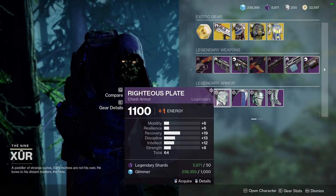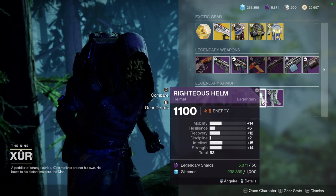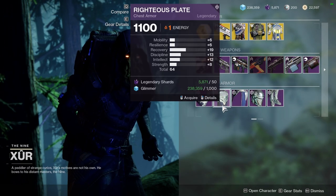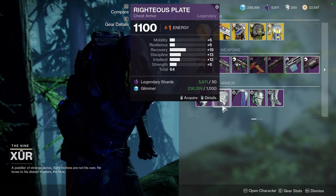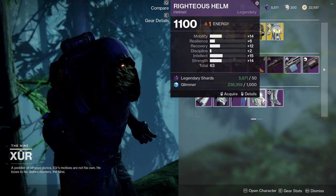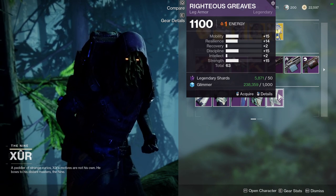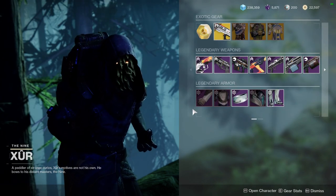For Titans, we have pretty bad arms, an okay chest piece, a pretty bad helmet, and pretty bad legs. The reason I called out the chest piece is because you definitely don't want high mobility on your Titan unless you're doing a specific build. I just can't justify having 14 mobility while my resilience sits at six, so the chest piece is probably the only decent one here.